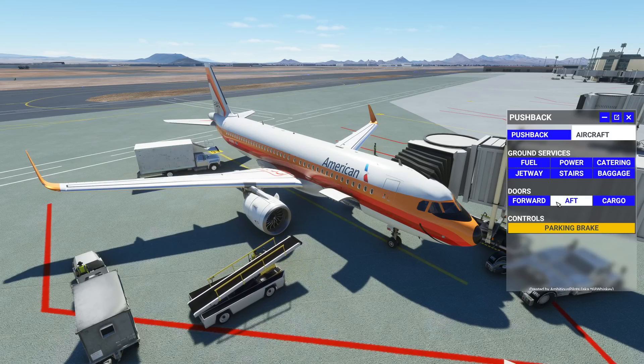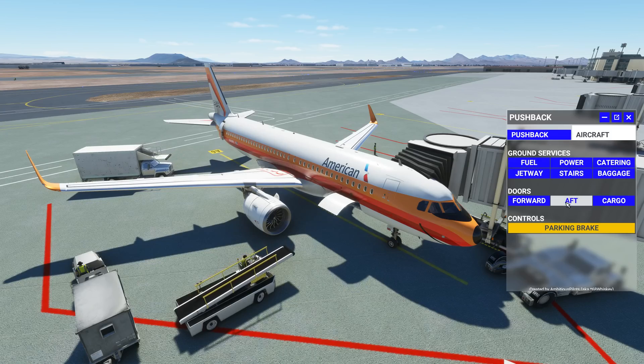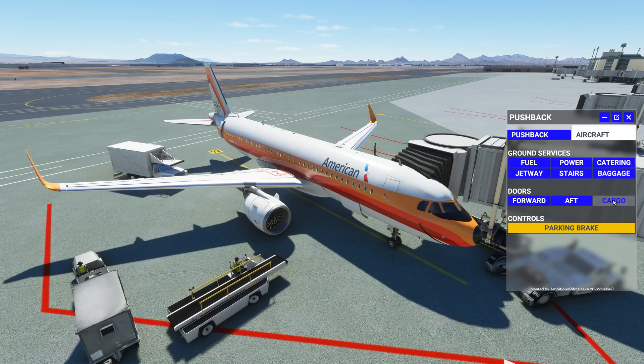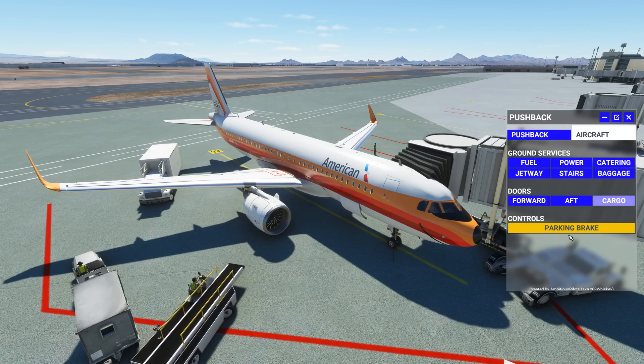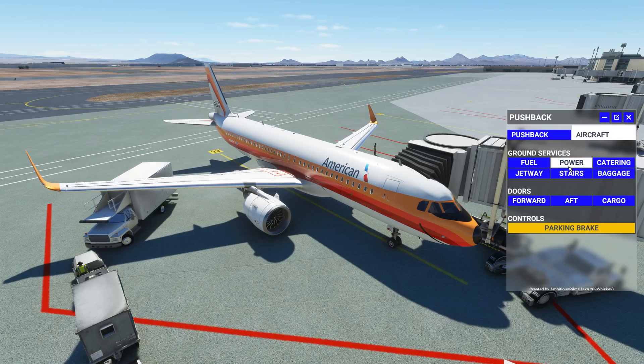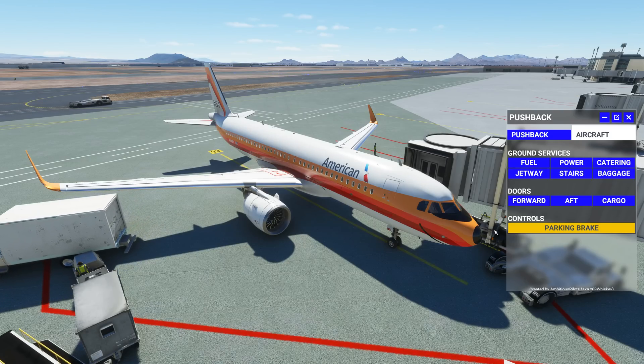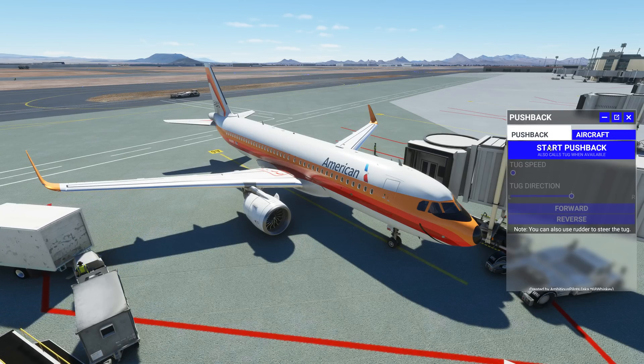We can control our doors — opening and closing cargo doors — parking brake, which is really handy, your catering, baggage, stairs, power, fuel, and the jetway. So we can pull the jetway off like that. And then from the pushback panel, we can go ahead and start pushback.